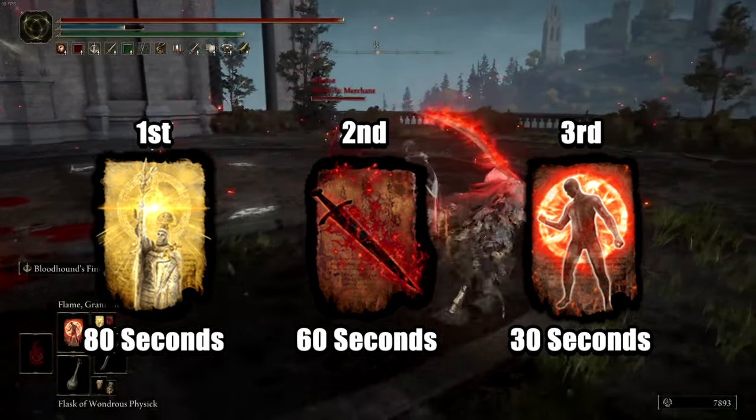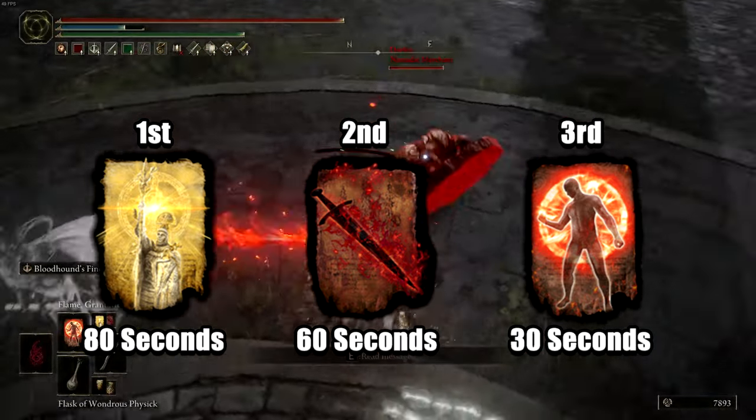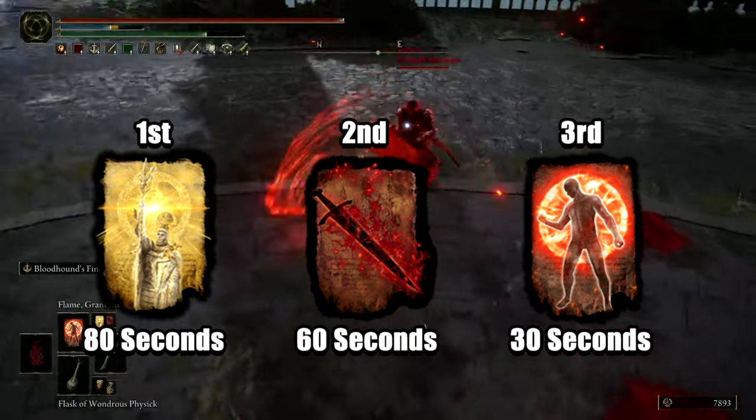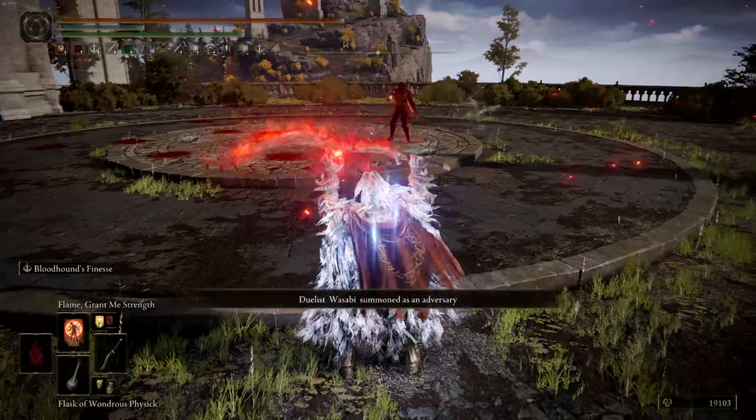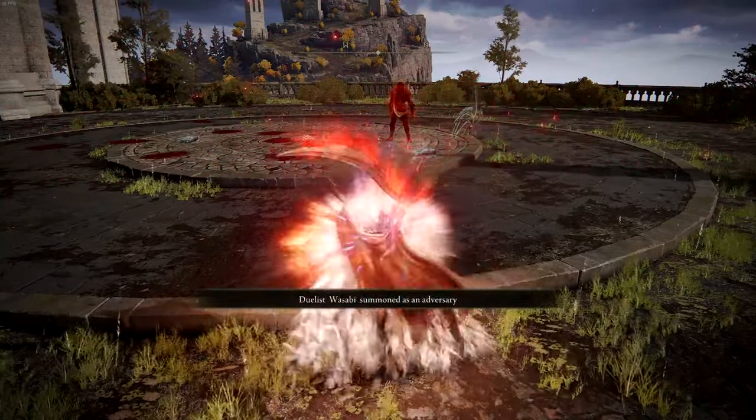Allowing Flame Grant Me Strength to buff last is essential to high DPS output, as it could mean ending the fight in one shot. Now onto engaging in a fight — drink your Physic, providing you unlimited mana for 10 seconds and plus 10 dexterity for 3 minutes.